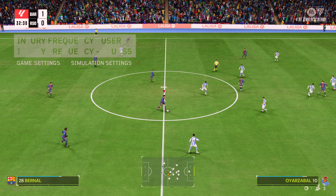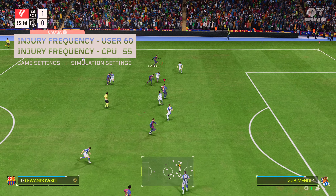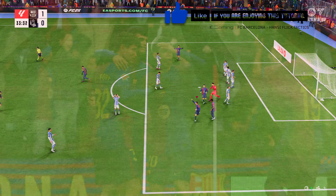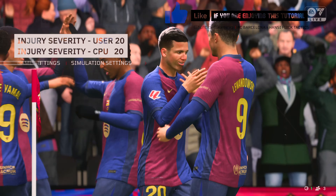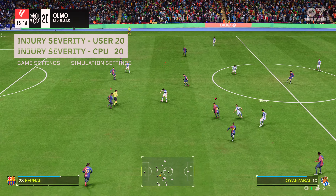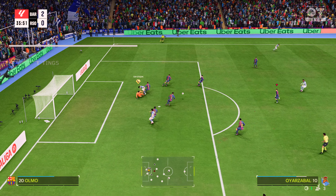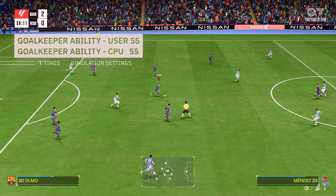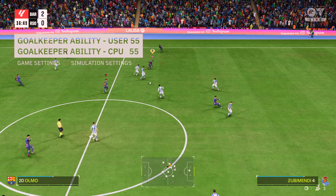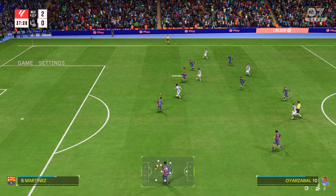For injury frequency, I lowered it for both — it was just out of hand. I kept the user sliders higher because Barca tend to have more injuries in real life than anybody else, staying true to that. Injury severity was also reduced for both, because not only did injuries happen too often — in the first half of the season I had like 7 injuries and all were at least 3 months long — so I had to reduce this by 5. For goalkeeper ability, I kept these the same as the simulator sliders, even though FC25's goalkeepers are more overpowered than FC24's, because we increased other areas like shot strength and accuracy, so it felt like a good balance.